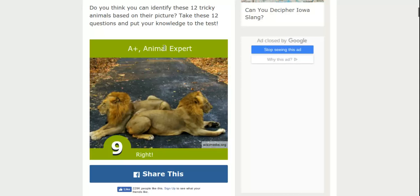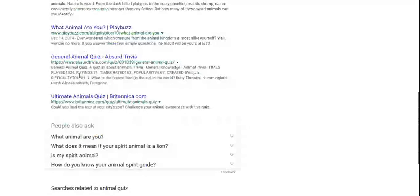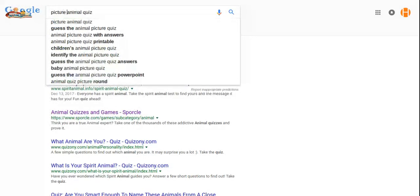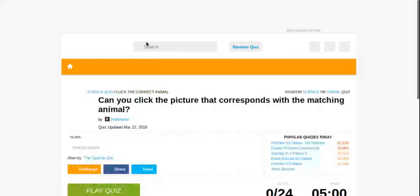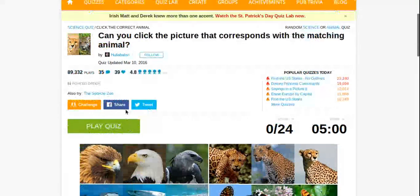I am not an Animal X. 75%? Isn't that a C? You need to work on that. Let's see if we can find any other animal quizzes. I searched a lot but couldn't find one. Let's do picture animal quizzes. Can you click with the corresponding... okay, let's play this quiz. I have no idea what I'm getting myself into.